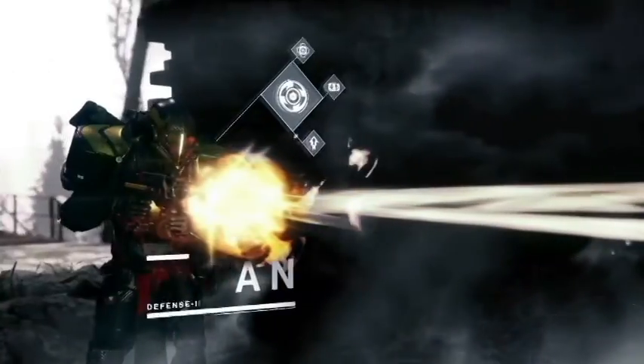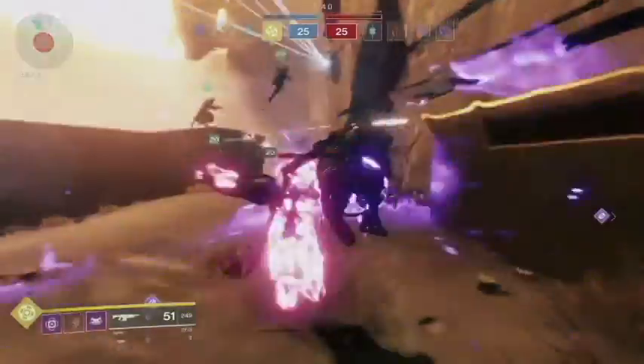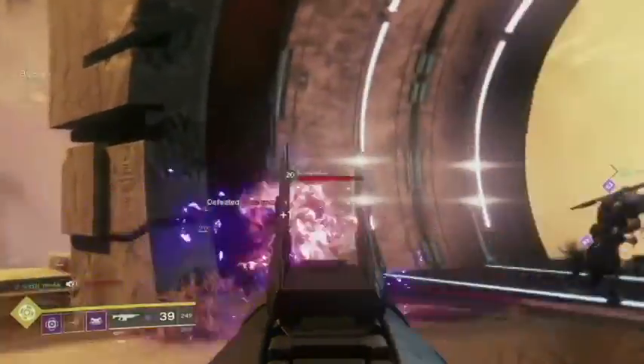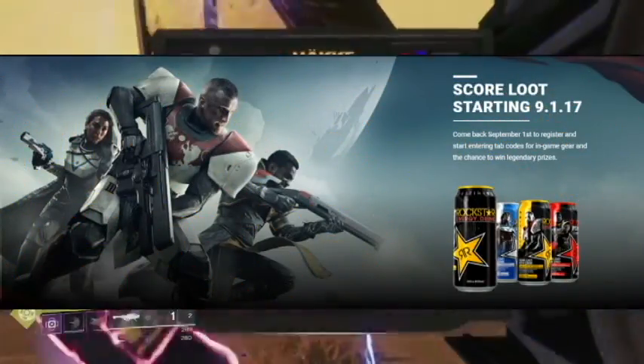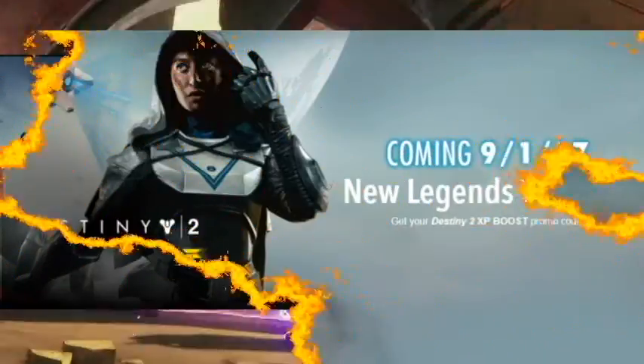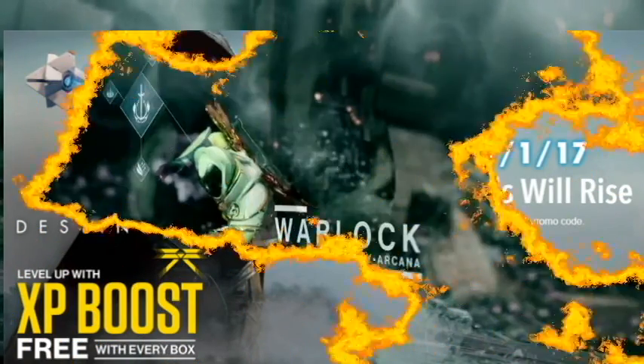Destiny 2 is going to have two types of promotions: Rockstar, which gives you three engrams per week per code, and Pop-Tarts, which give you an XP boost. Not to get everybody confused — you're gonna have to go to two different websites. You'll go to the Rockstar website to enter their code and the Catalogs website to enter the Pop-Tart codes, which you won't be able to use until September 1st.